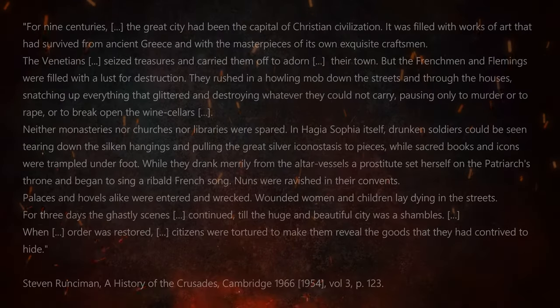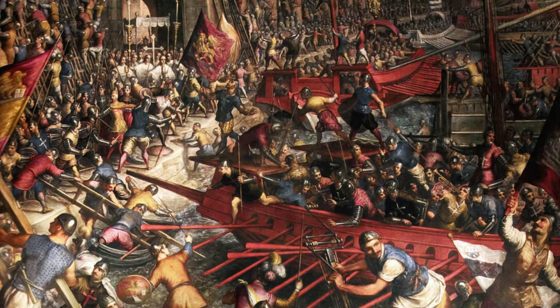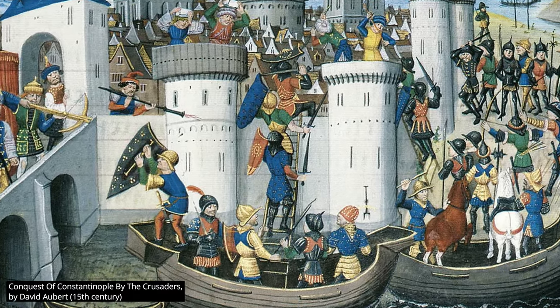They decided to take the city by force. The city suffered extensive looting, destruction, and violence. Historian Sir Steven Runciman, a historian of the Crusades, wrote that this event was unparalleled in history — the text is shown on screen for those who want to read it, and it is really shocking and sad. The sacking of the city weakened the empire economically, militarily, and culturally. Many treasures and cultural and artistic monuments were completely destroyed or looted — for example, the Hippodrome was destroyed during the Fourth Crusade and never recovered.